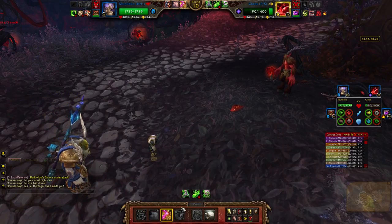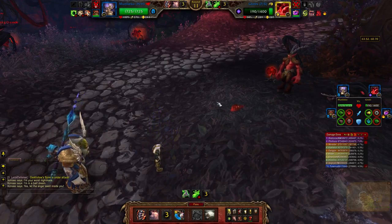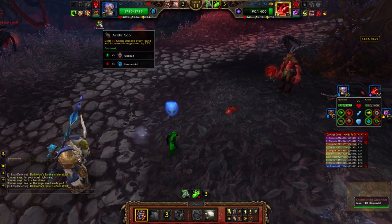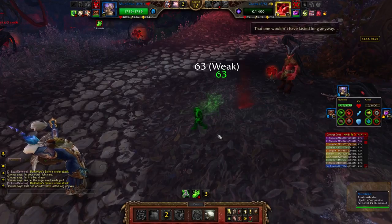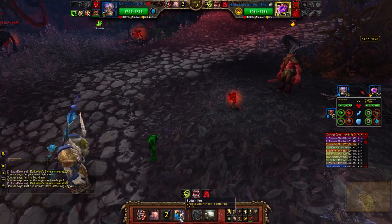He's probably gonna do Expunge, so I can just block that — I'm gonna use this on cooldown. Yeah, he went Expunge, that's nice. I'll just come in with that and then stop his dodge damage. Okay, I can definitely outlast this guy.